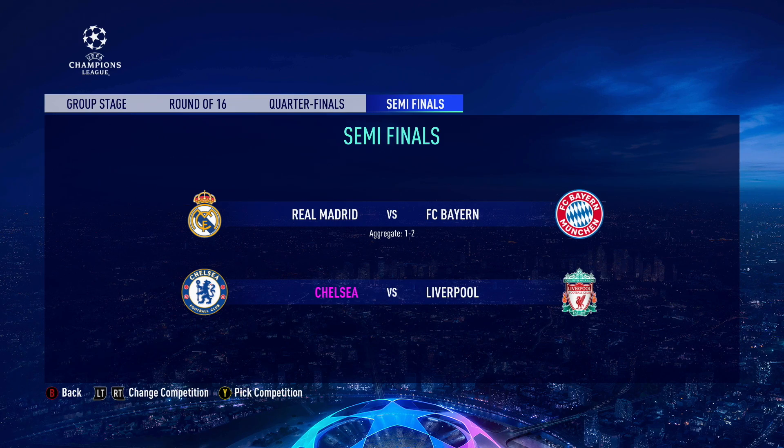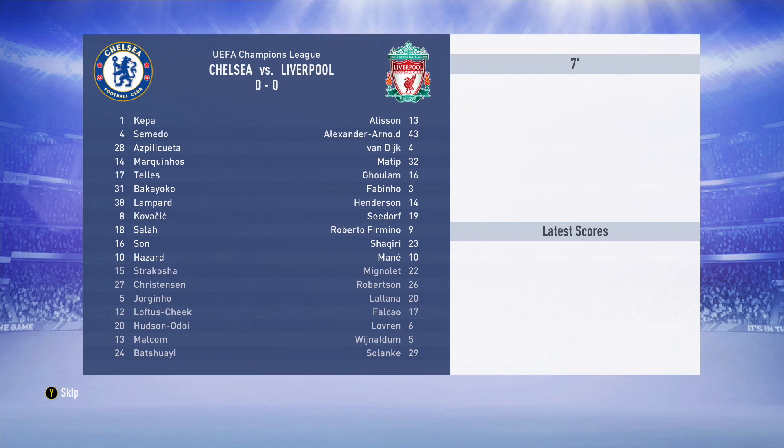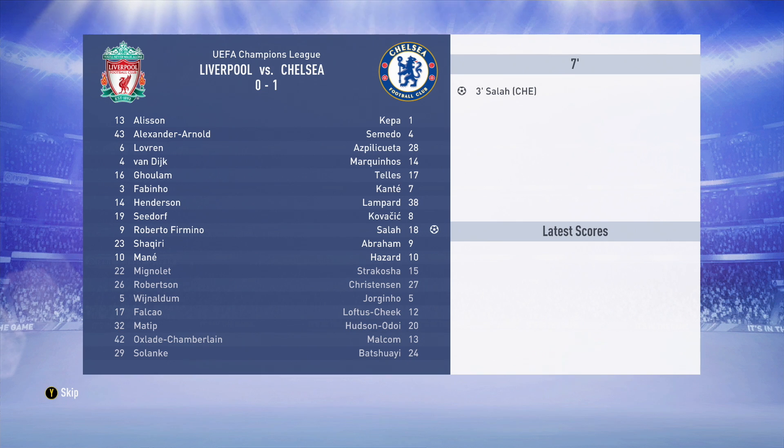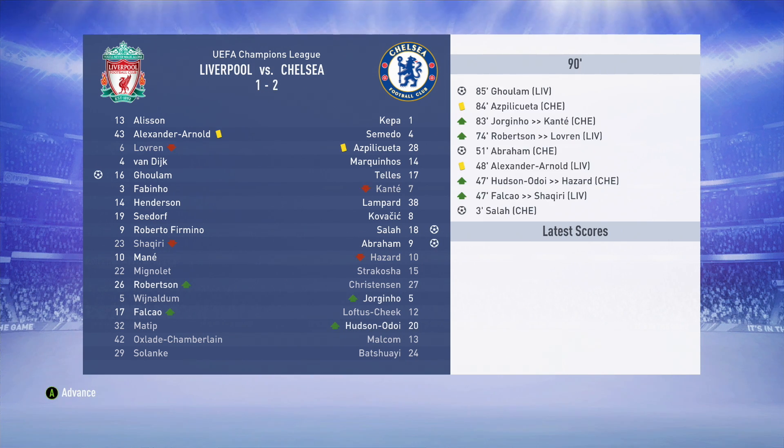In the semifinals of the Champions League, we've drawn Liverpool. Right now we are the best team in England - we're top of the league, so I fancy my chances of knocking them out. First leg at Stamford Bridge is a 1-1 draw - Liverpool get the away goal, which does not look good. In the second leg at Anfield, Salah scores against his former side - that must be brutal for Liverpool fans. It's a 2-1 win for us with Tammy Abraham getting the job done. We are through to the Champions League final!